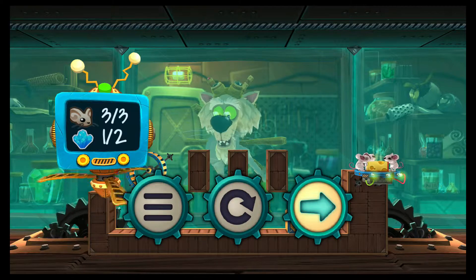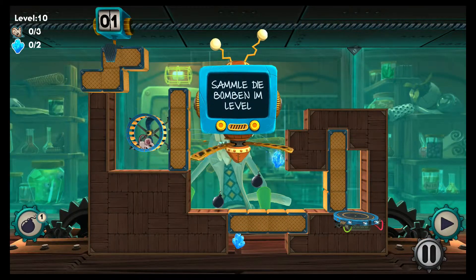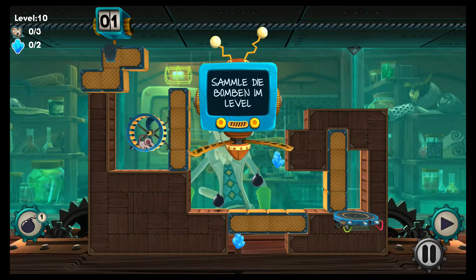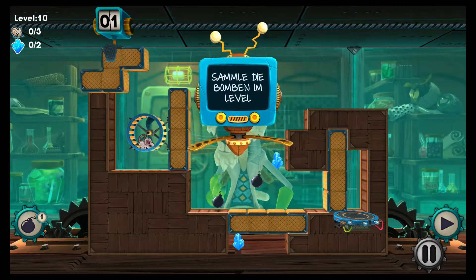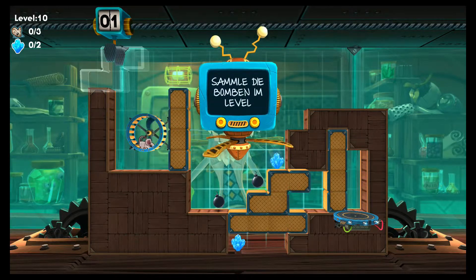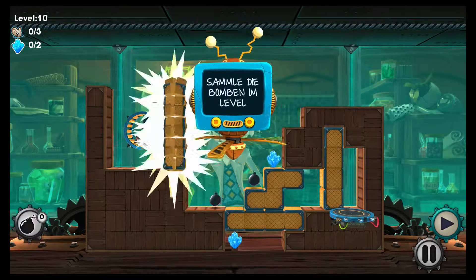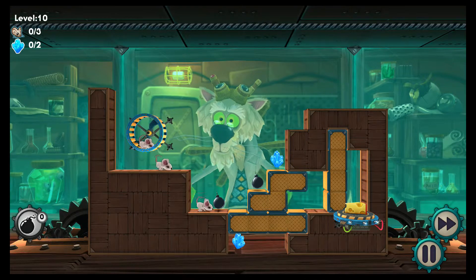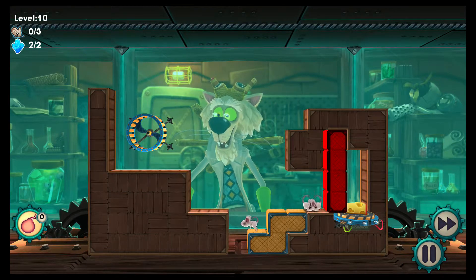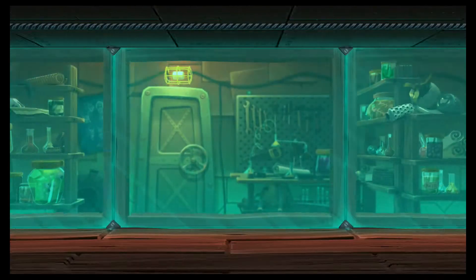Dann nehmen wir uns jetzt das letzte Level für diese kleine Spielvorstellung vor – dann soll es das auch gewesen sein. Wir haben eine Bombe zur Verfügung. Eine weitere brauchen wir, um da hinten durchzukommen. Ich würde vorschlagen, ich lege den hier hin. Dann müssen wir ein bisschen das Ganze richtig timen. Da den Mäusen durch die Bombe nichts passieren kann – die werden dadurch also nicht verletzt oder getötet – ist alles nicht so schlimm. Und schon haben wir Level 10 geschafft.